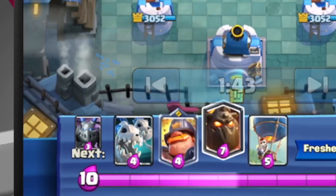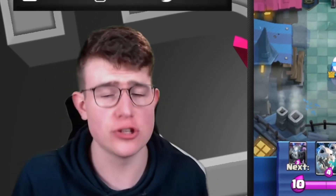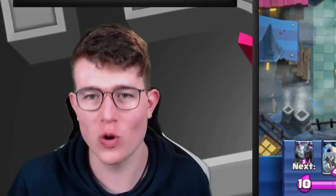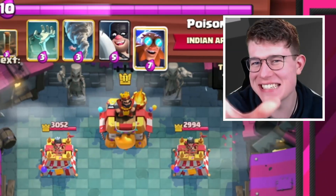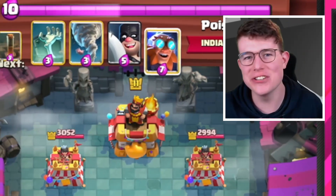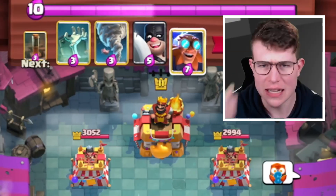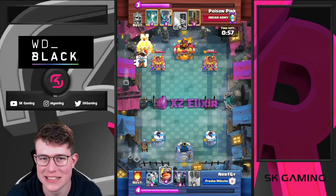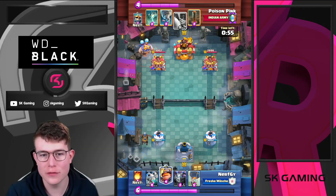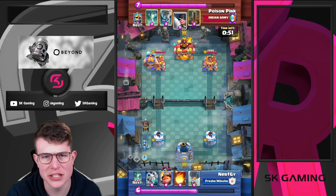The first game I want to show you is this deck. I played live around here because I was switching up a ton of decks in the top 20 and top 50 in the world, and he actually sniped me. We faced a snipe — E-Giant, Executioner, Tornado, Tombstone, Earthquake — and he still didn't play well. He's going E-Giant first, placing in the back in the same lane, so I figured it was most likely a normal E-Giant deck.